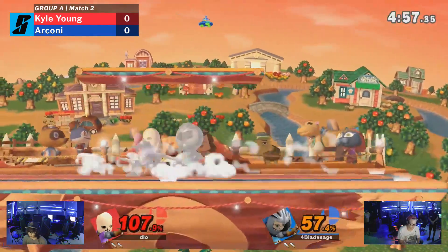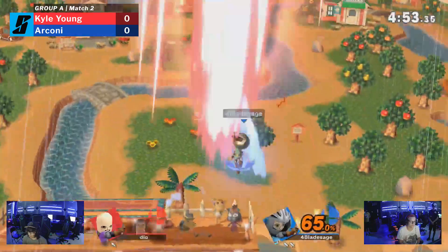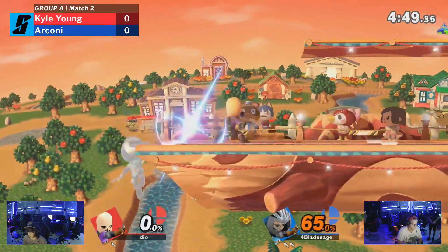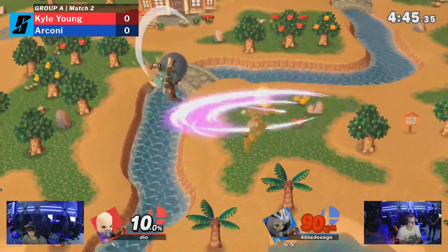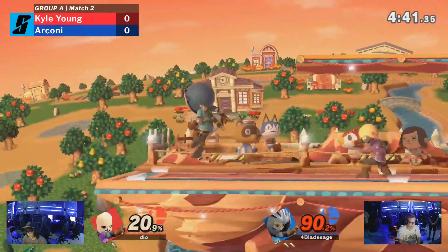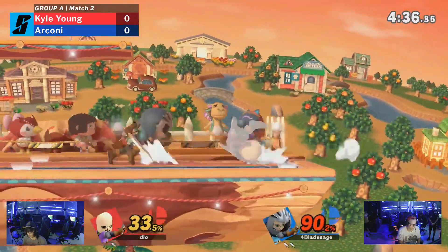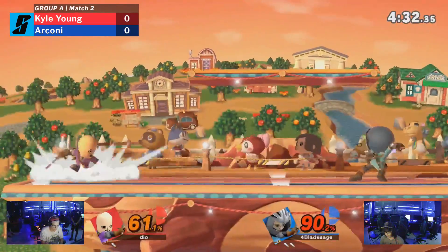The drag down's a little too weak to result in anything big. Down throw up air — Mii Swordfighter has that at least at certain percents. It's a very strong option. There's the Gale Slash into the up beat — the hero spin — but unfortunately they held backwards, not forwards, so that's not going to connect.